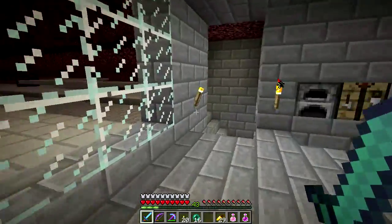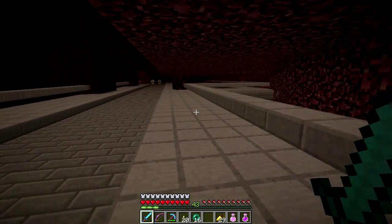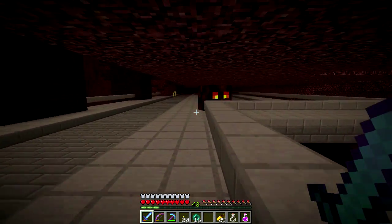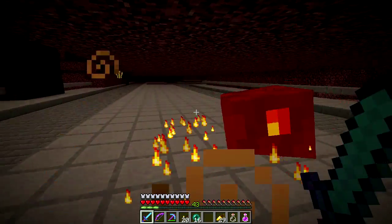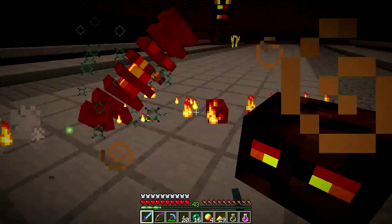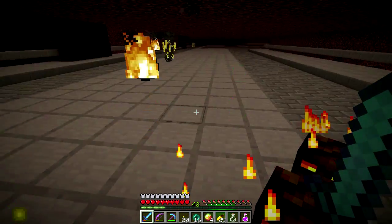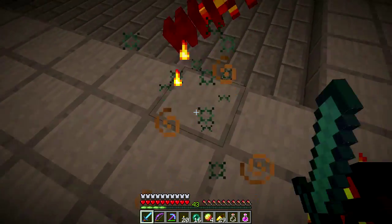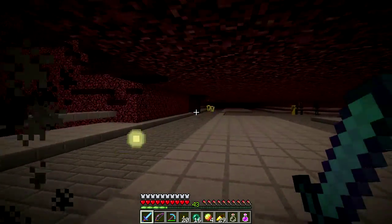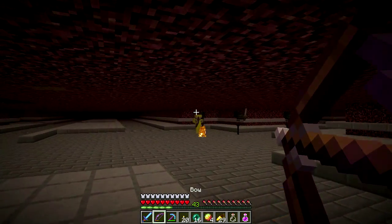I need to brew some more fire resistance potions. I'm at the nether fortress. Let me go ahead and drink one of these — I'm going to need it. Let me kill this magma cream guy because I need some more magma cream to make more fire resistance potions.